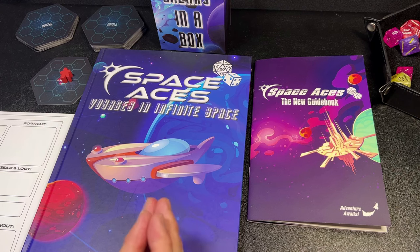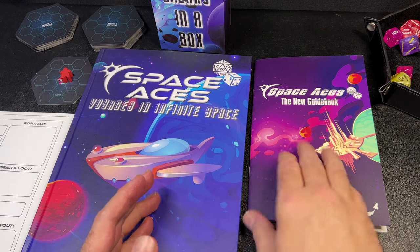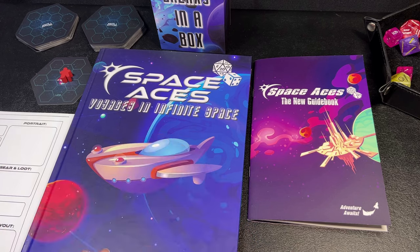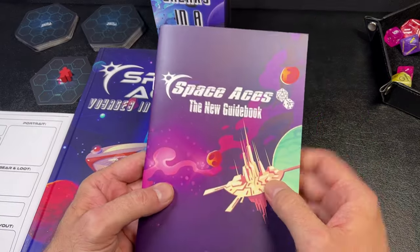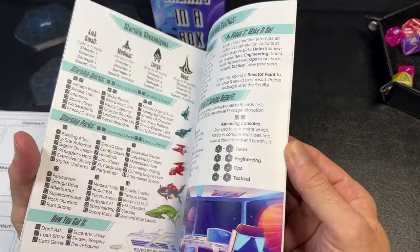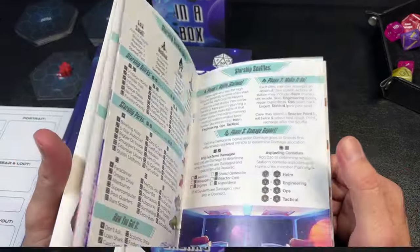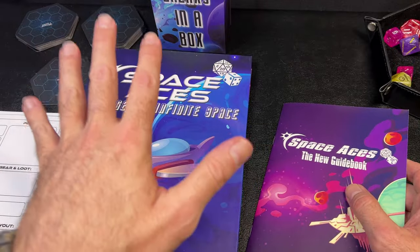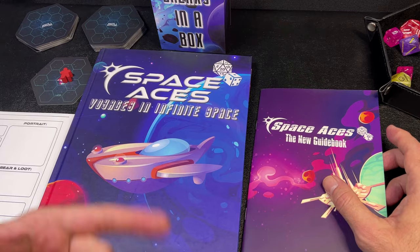Hey everybody, welcome back to the Dungeon Dive. Daniel here. Today on the channel we are taking a look at the new version of Space Aces — Space Aces: Voyages in Infinite Space. The game is designed by Steven Hands, who did send me this package for this video review. You can still get all of this physical stuff on his Etsy shop, and I will post a link in the description below.